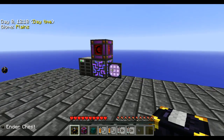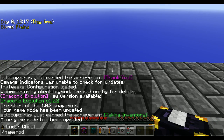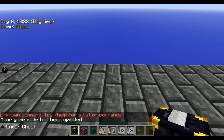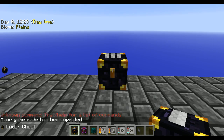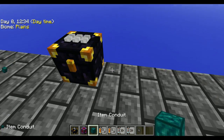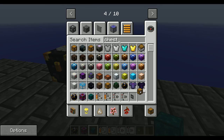So basically you're going to place down your chest — I need to be in creative for this, just because I didn't grab a second chest. You're going to place down your chest wherever you want, whatever you want to send items into. Let's grab another chest — this should do.